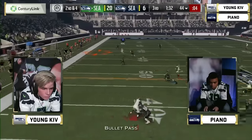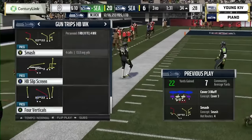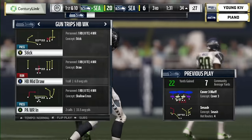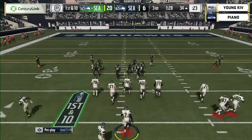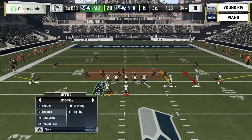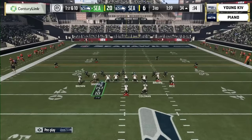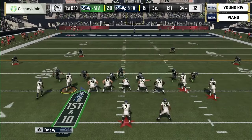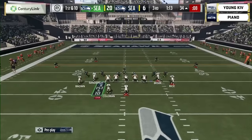Vick back to pass — what a catch! Some toe-drag swag on the sideline — he did catch it, another dart from Mike Vick. They're going to mark both feet in. He picks up the first down. With possession catches on the sideline you want to hit the A button so your wide receiver will attempt to drag both feet and keep them in bounds.